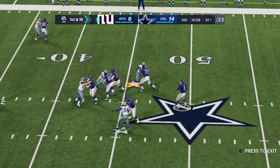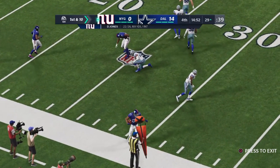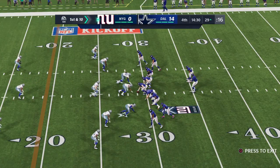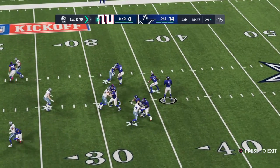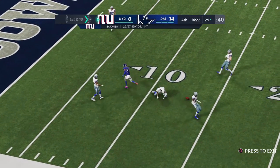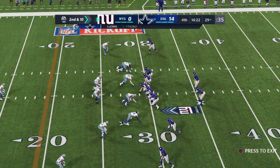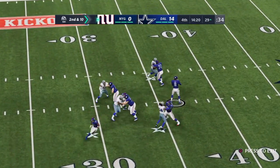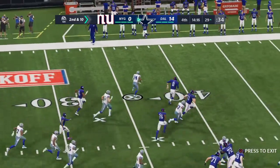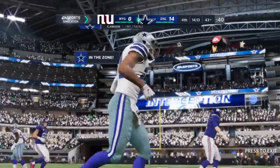Jones throwing on first down — got his man there, complete to Gallup — and he's taken down inside the 30. 12 more yards and another first down. Operating from the gun, Jones — and that's going to be incomplete. Too tough to hold on to that one. Second down. For Sterling Shepard, incomplete. Jones going to throw again — and he fires one that's intercepted. Chidabay Awuzie with a pick — shreds the tackle — and he'll take this across midfield and inside the 45.